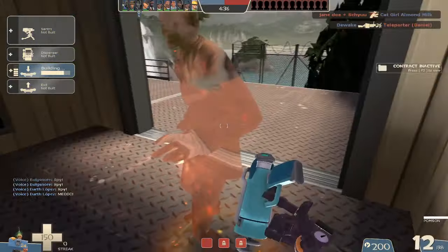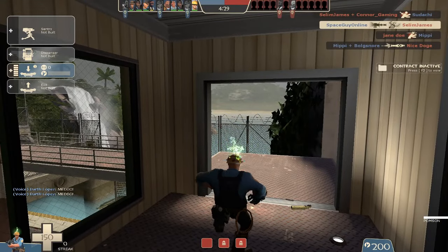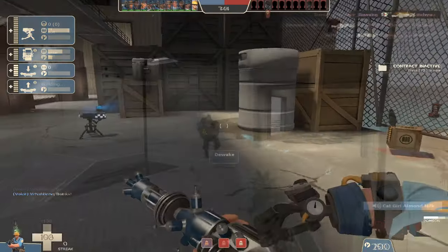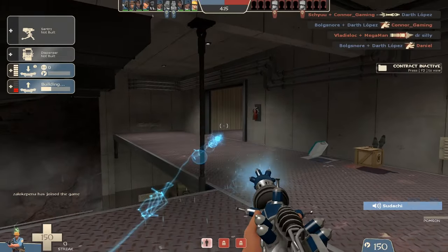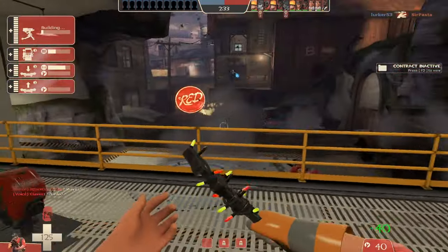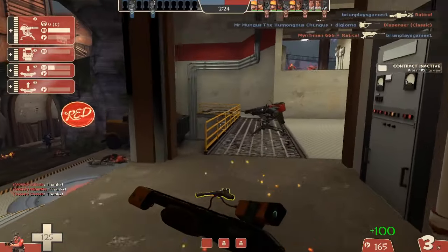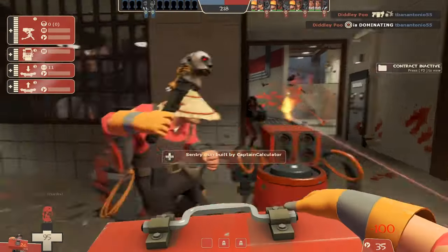Even if you somehow coordinate your team, the Engineer still has certain weapons to further boost his defense. The most annoying of these is the Pomsen. Remember what I said about Uber being the most reliable way to deal with a Sentry nest? Getting hit by the Pomsen removes 10% of it. The projectile moves so slowly that you'll be hard-pressed to actually ever hit a Medic with it, but the ability is there. It can also remove the Spy's cloak by 20%, making it useful against that other class that's supposed to counter you. As Engineers are forced to repair their Sentries with their wrenches, Demos or Soldiers can hurt the Sentry and the Engineer at the same time — or a Sniper can snipe the Engineer if they have the sightline.